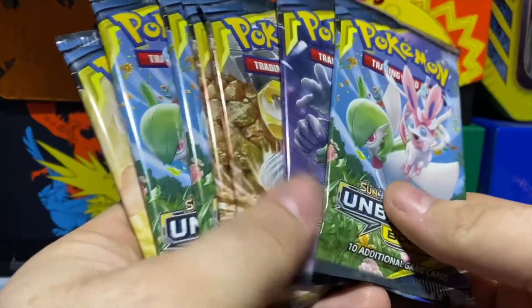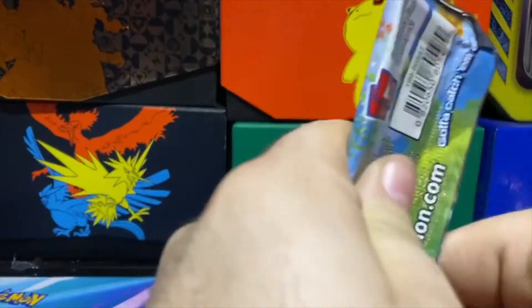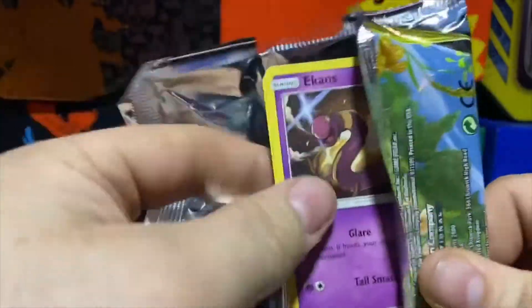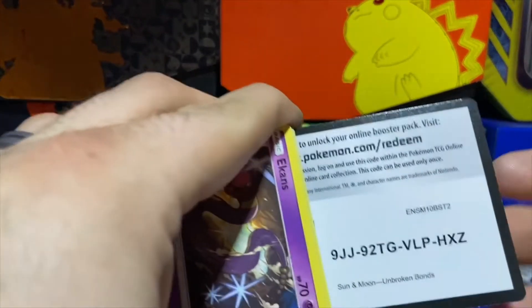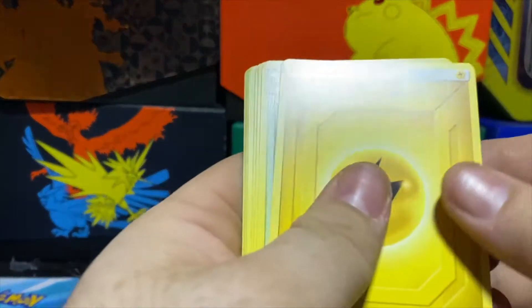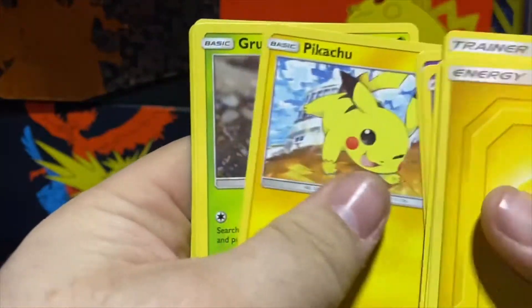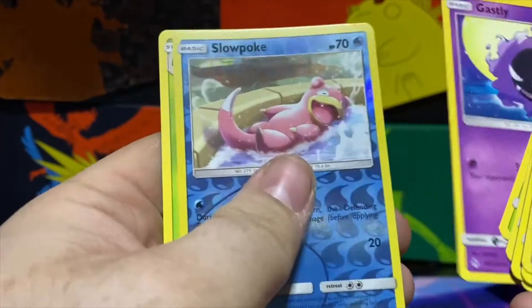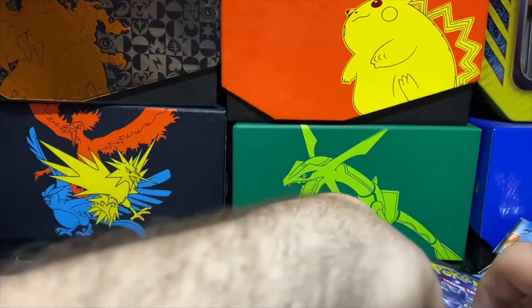Six, seven packs left — we're going to chip away until we are done. Martial Arts Dojo, Fairy Charm, Poliwhirl, Ekans, Starmie, Pikachu, Grubbin, Gastly — Slowpoke is a reverse and we got a regular rare Butterfree. Two holos, two GXs, and one rainbow.